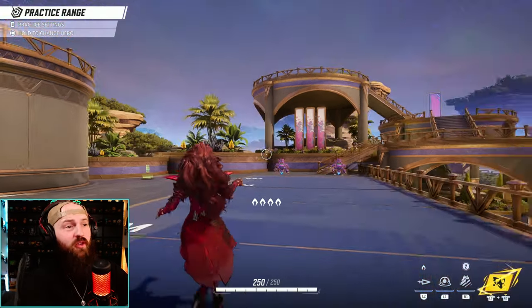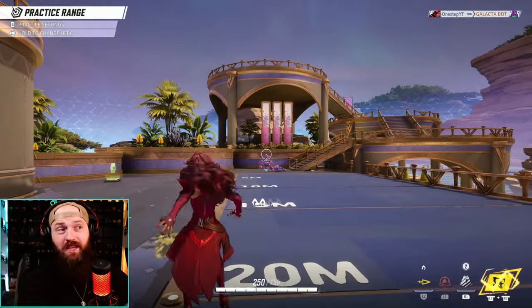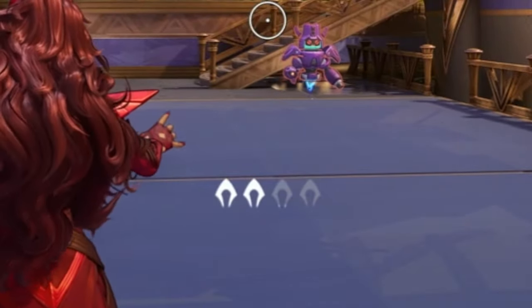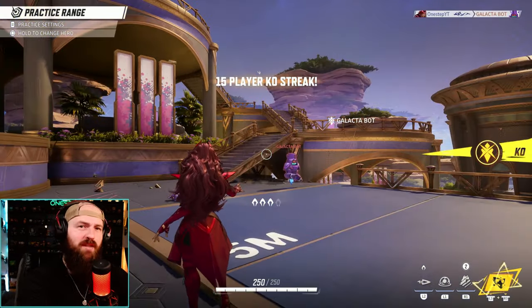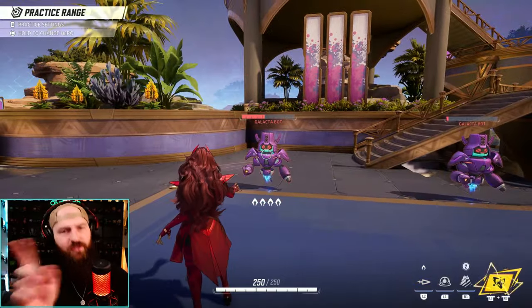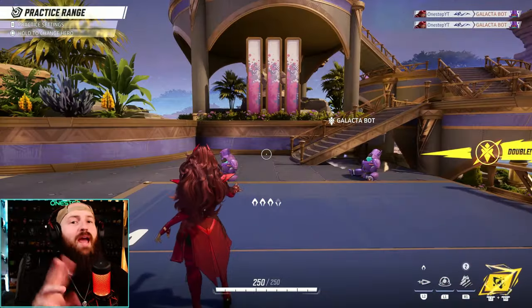She does have a really good projectile with a lot more range — that's her energy burst move. This one you can get headshots with, which is very nice. She has ammo reserved for that move, shown by the icons in the middle filling up. You can refill those a lot faster with your standard health drain move. You want to mix them together: drain their health, get ammo back, use the burst for critical hits, drain again — they go hand in hand really well.